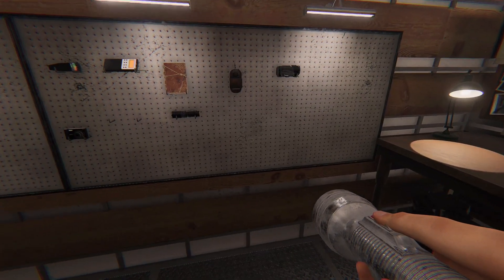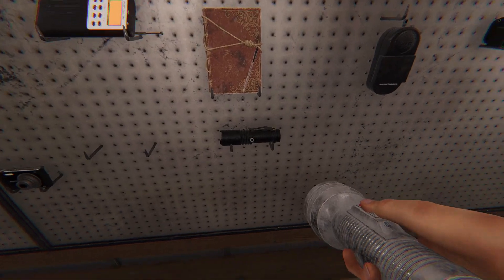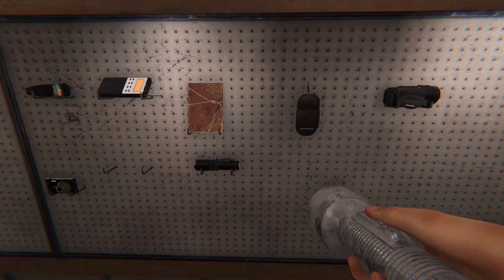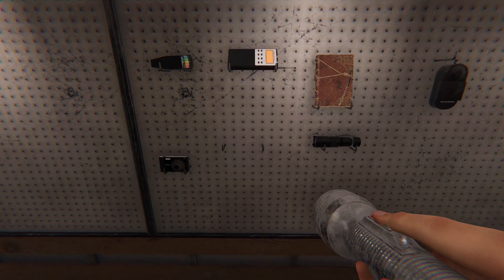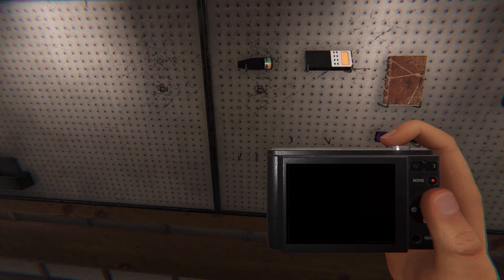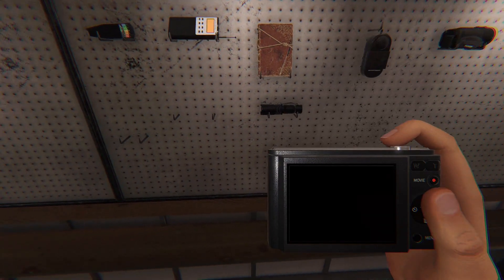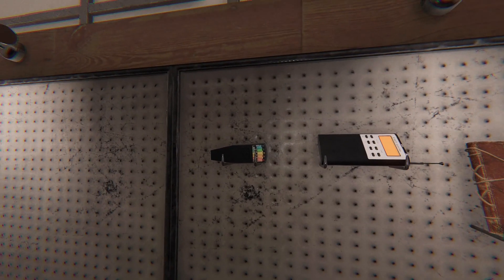Starting out I grab a flashlight as my light source. There's also a strong flashlight, but the regular one is fine for small locations. A UV light and the night vision on the video camera can also serve as light sources, so a team of three people could each use a different one. I'm also taking the photo camera - in multiplayer, whoever carries it should also have a flashlight. Photos earn money, and each camera allows five shots.